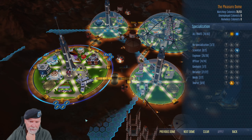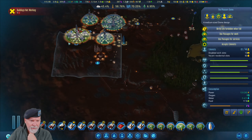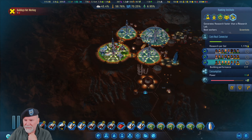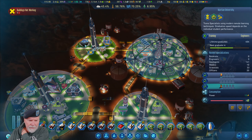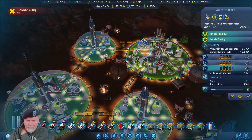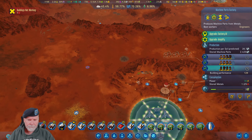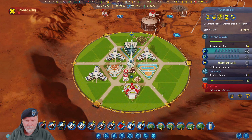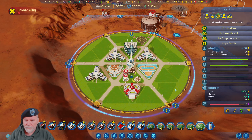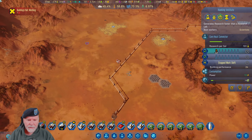Let's go back to the pleasure dome. See what else? We have tourists coming in there. Back. Close. You know what? Pleasure dome — Hawkins Institute — let's salvage it. What are we making right now? Engineers. Okay, that's good. Let's move those guys down here. Let's go make some scientists. Why is there a building not working? No power.